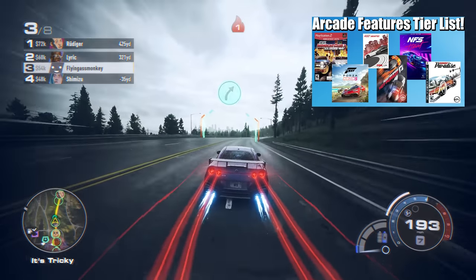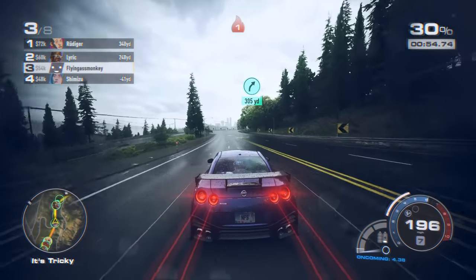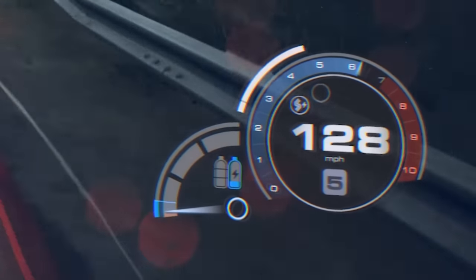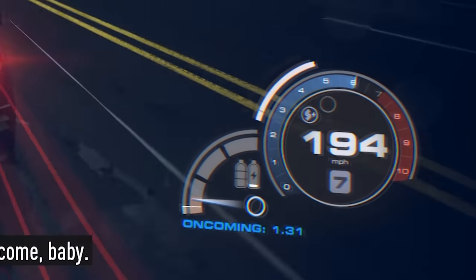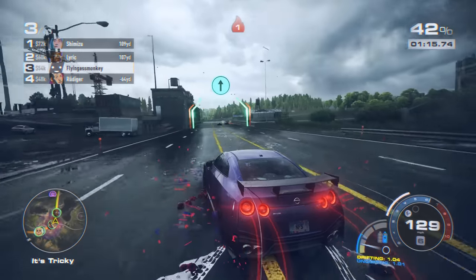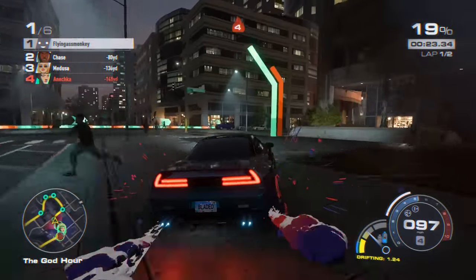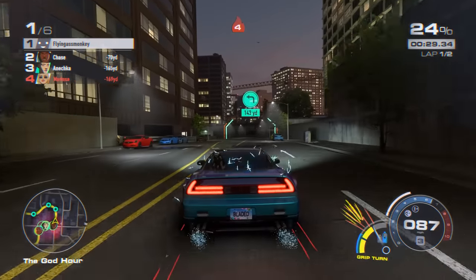In my arcade racing features tier list, one of my favorite features is getting additional nitrous for driving more risky. If you're super risky, you usually end up topping up your bar more than you can feasibly use. Need for Speed Unbound somewhat addresses this by giving you two meters. Your risky near misses, your clean drifts, your well-executed grip turns will reward you with an additional yellow boost — but only for a very brief period of time.